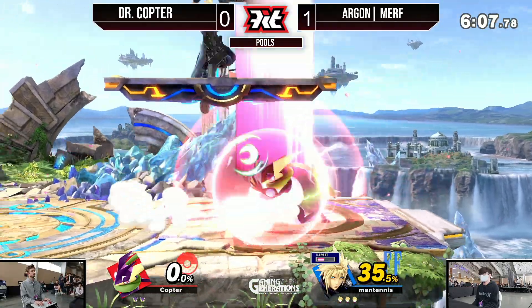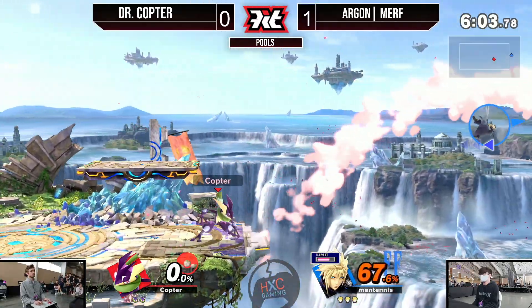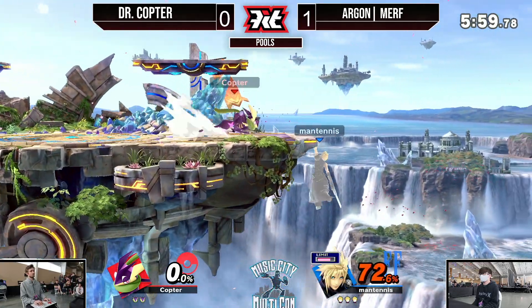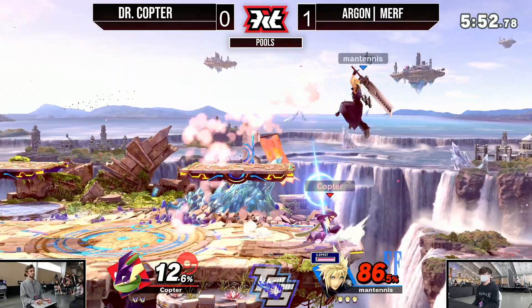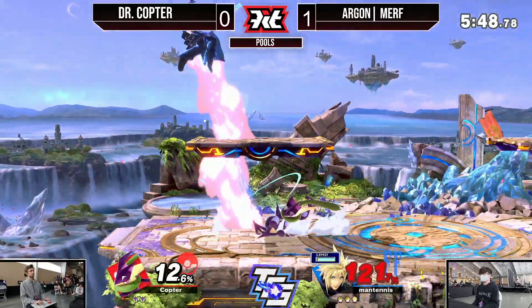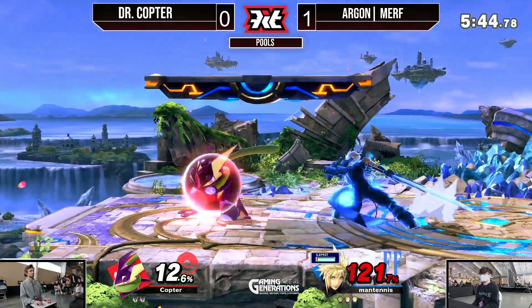The snipe is going to be able to take that stock. That F smash not quite going to take it, but going to try and get that Hydro Pump to push him into that advantage state — but doesn't quite get it. Up smash not going to find it. Trying to go for the Shadow Sneak conversion — I like the attempt, but Murph was just not falling for it.